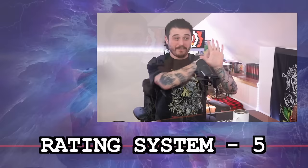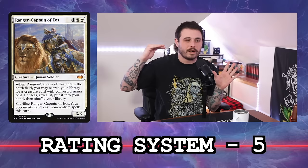We like that — only five things to remember, like fancy restaurants with five stars. A five is best of the best: Ranger-Captain of Eos, Demonic Tutor, Force of Will. Instant staples in Tier 1 decks that see play in every deck of that color, basically no matter what. A four means this card will see play in CEDH but not all decks and not the best decks — it'll pop up in multiple different commanders, but it's not going to be the best card ever. A four is not exclusive to one commander.